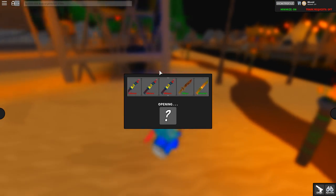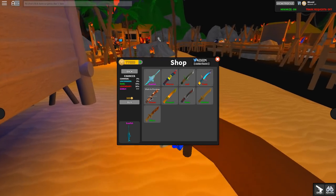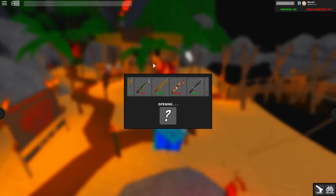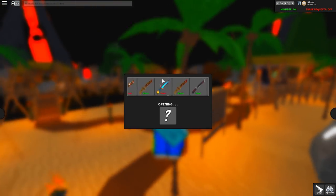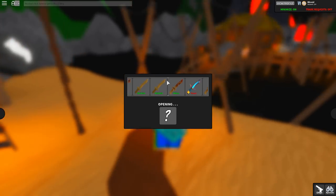There is a 70% chance for a rare and a 30% chance for a legendary, which is also good. I don't know what the chance is for a godly. There are no commons or uncommons in this box — only rares, legendaries, and godlies. There's only one godly but you can unbox it multiple times, obviously.